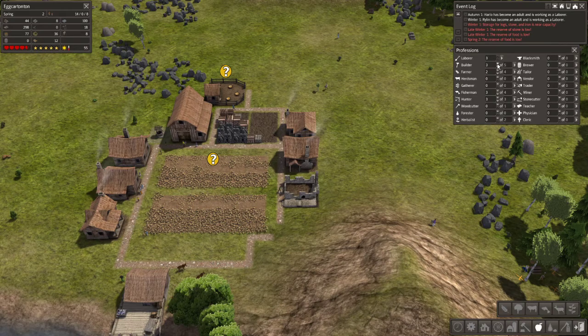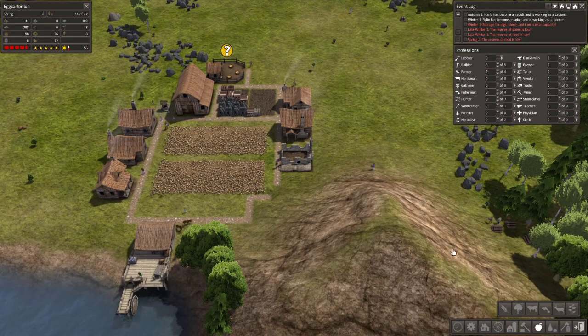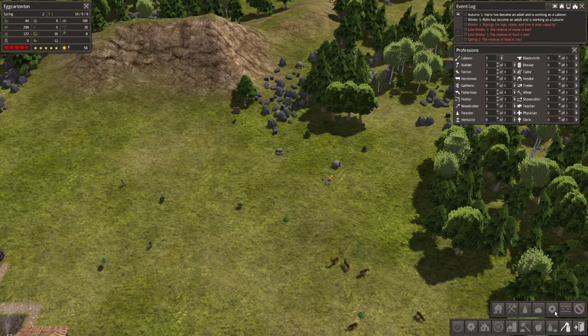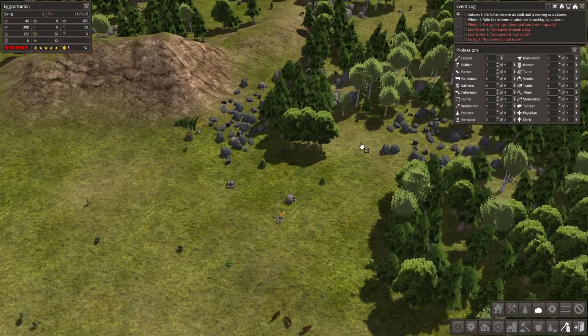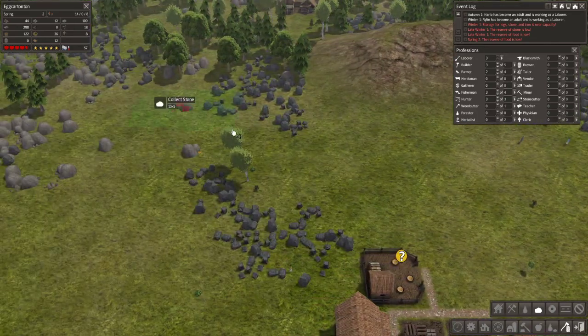Let's drop one of the fishermen off and do three builders, we'll let it run. We're low on food and low on stone, but I know we have people working on the stone so we should be okay there. I'm going to make sure we're still getting more.